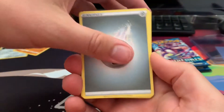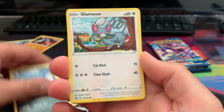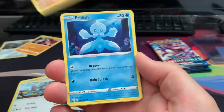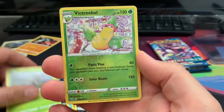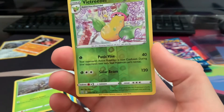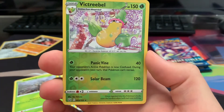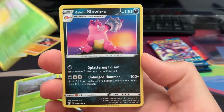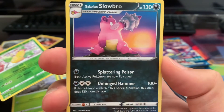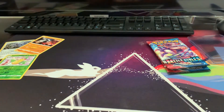Alright, we got steel energy — Bisharp, Phoebe would be really cool, Glameow, Silicobra — he's so silly — Charmander. Let's get a bug! Cool, a reverse holographic rare Victor Bell — really cool card actually — and behind that is a Galarian Slowbro, which is another really cool card, but just a regular rare again. I'm going to put that Victor Bell up there because I am a fan.